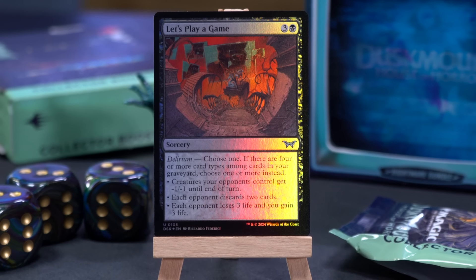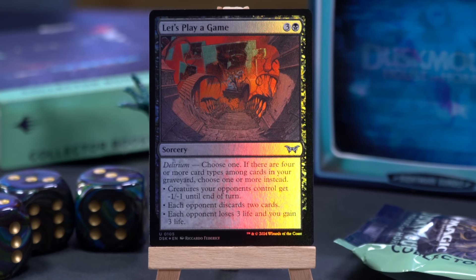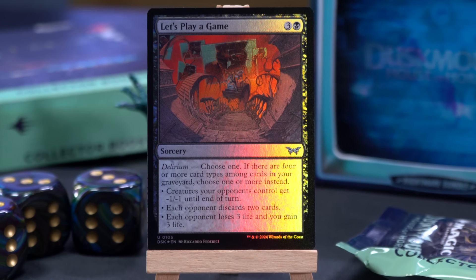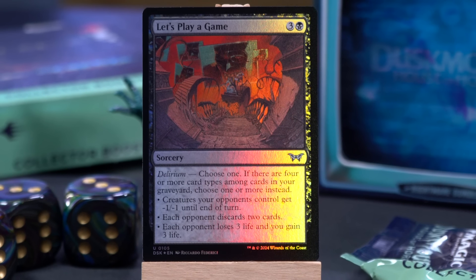Let's Play a Game — a four mana sorcery for three and a black, with Delirium. Choose one; if there are four or more card types amongst cards in your graveyard, choose one or more instead. Mode one: creatures your opponent controls get -1/-1. Mode two: each opponent discards two cards. Mode three: each opponent loses three life and you gain three life. You really want to do that with Delirium, and you really want to do that in Commander — each opponent on all three modes.